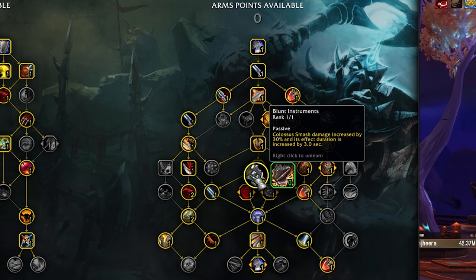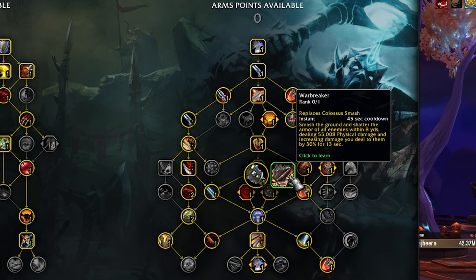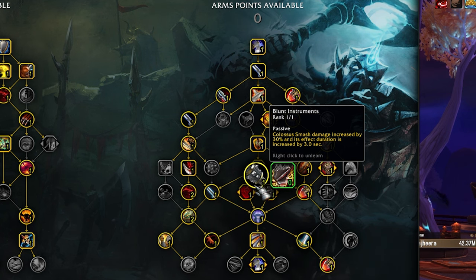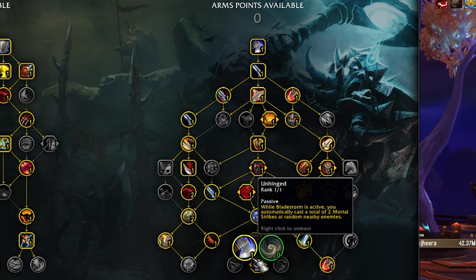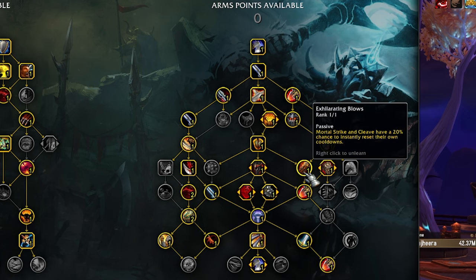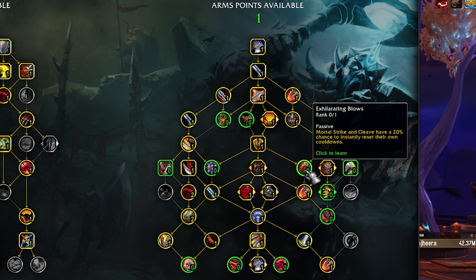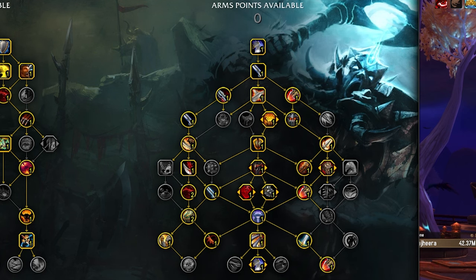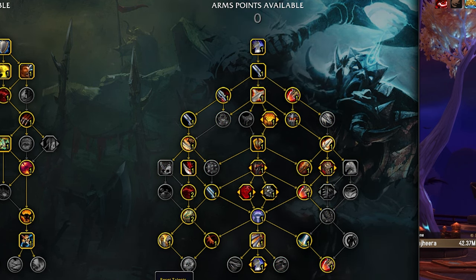Blunt Instruments also makes Colossus Smash hit harder and its duration is increased by three seconds. If you were fighting a melee cleave, you could Colossus Smash both targets with Sweeping Strikes and get great value. I still probably just play Warbreaker into something like that. With the longer duration and extra damage, I'll play Unhinged in a situation where you can Bladestorm and have Mortal Strikes pop off into single target damage. If you're fighting a Warlock you might want to switch into Fatality from Executioner's Precision, or even switch Exhilarating Blows into Fatality.